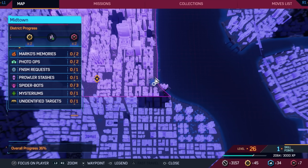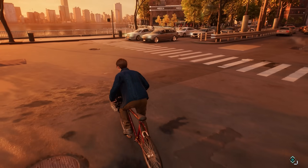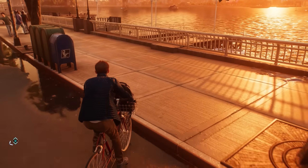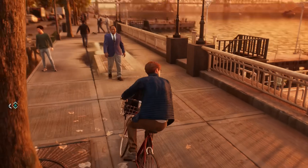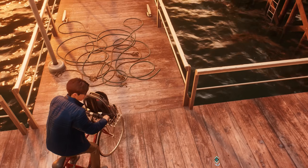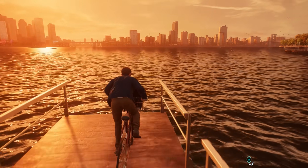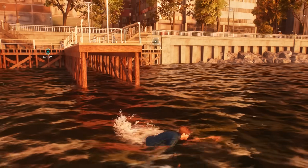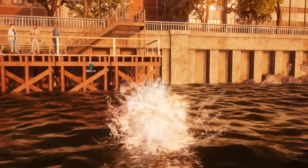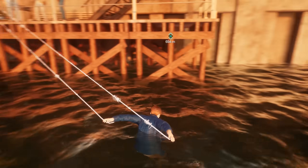Head over to this specific dock in Midtown — as far as I know, it's the only one that makes this possible. Once you reach here, make your way down with the bike as usual, and in this very last moment before jumping in the water, make absolutely sure you do it at full speed so that Peter does this small jump animation inside. If you look back at some of the rails and other perch points, the game even lets you use your web zip mechanic.